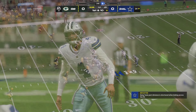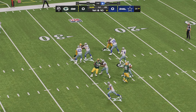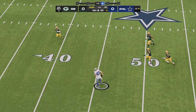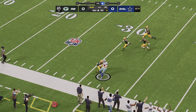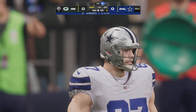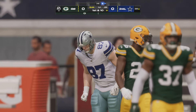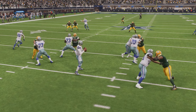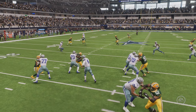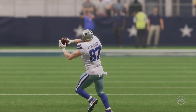Line of scrimmage, the 31, now on first and 10. Dak going to start out going to the air. He finds his man — complete. That's Ferguson. A big change in field position, 40 yards on the catch and run. You ask tight ends about their favorite routes to run, and surprisingly this will pop up as one of their staples because they run so many routes in the middle of the field.